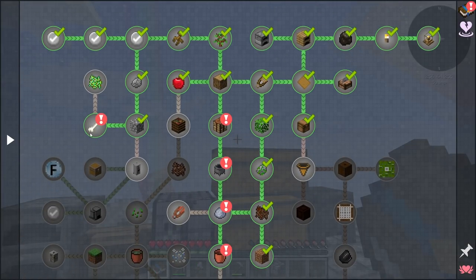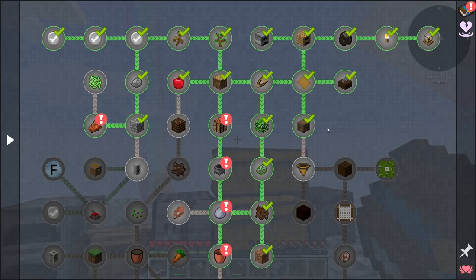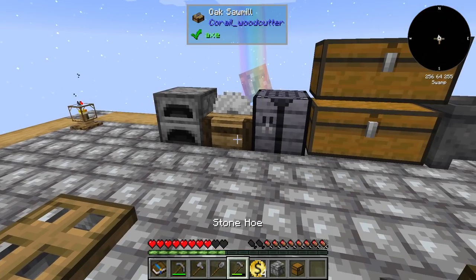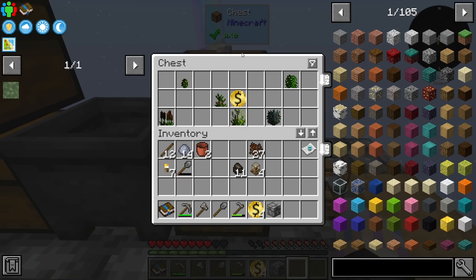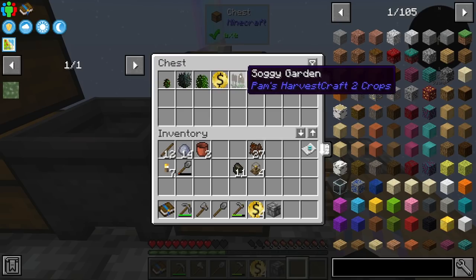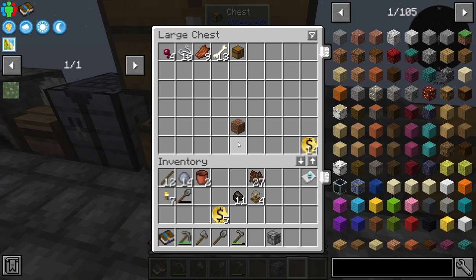That quest says hostile mobs spawn around 30 blocks away from where you hang out, which is pretty cool. Go ahead and accept all those. We may have another NBT chest reward here — looks like we're getting some of the Pam's Harvest gardens, plus another buck of Skybox currency. We're actually doing pretty good on money.